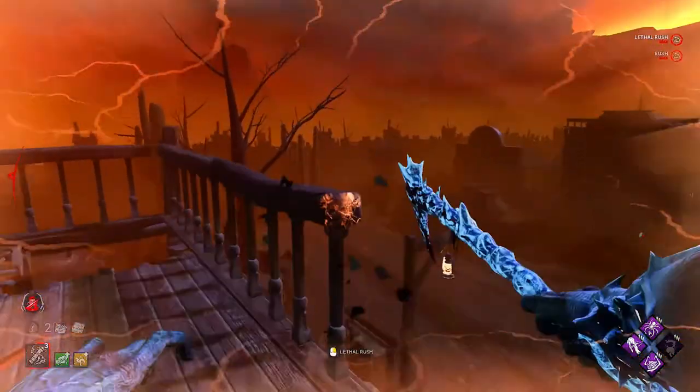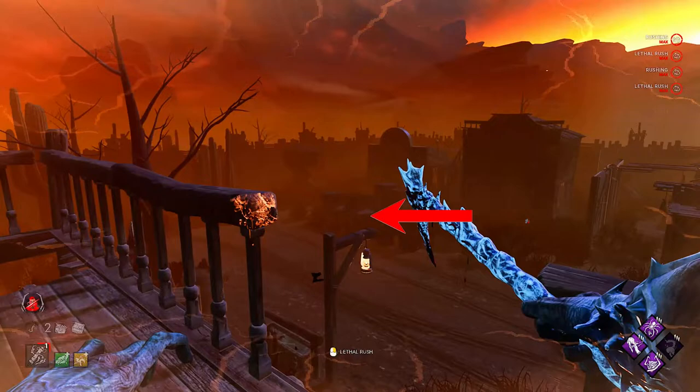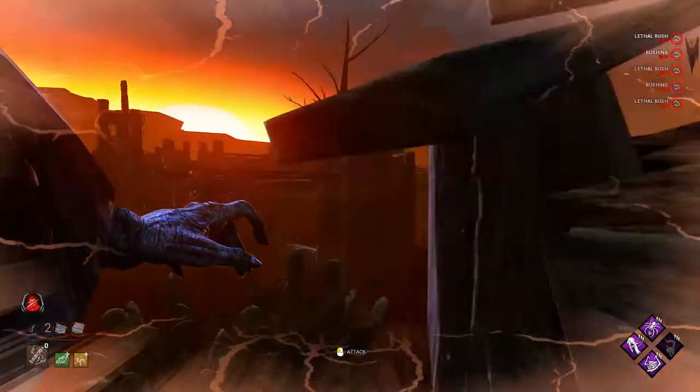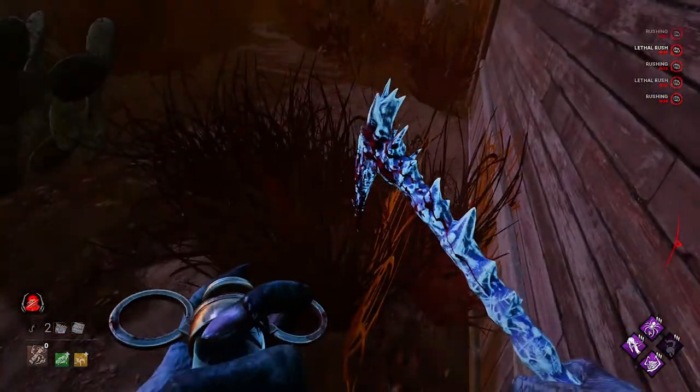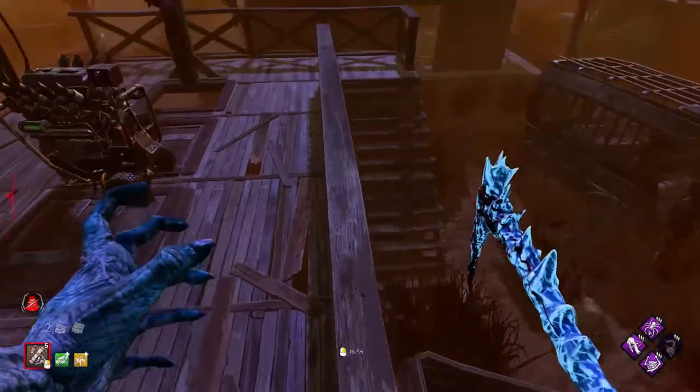This next one's pretty sick - you're going to go for a max speed rush right here, going over this lamp post. What you're looking for is to land your body over here - you should bounce off of whatever that is, then tap that rock right there, slide off the rock, and it should bring you right here.